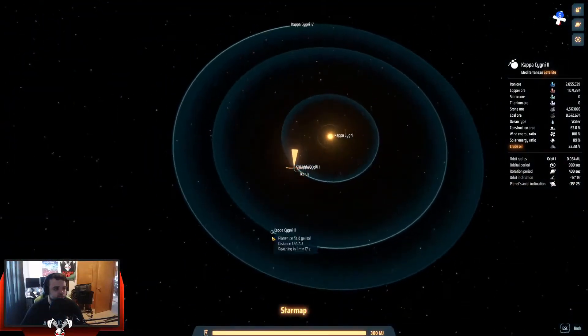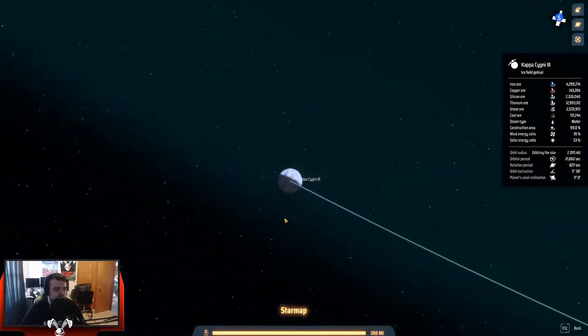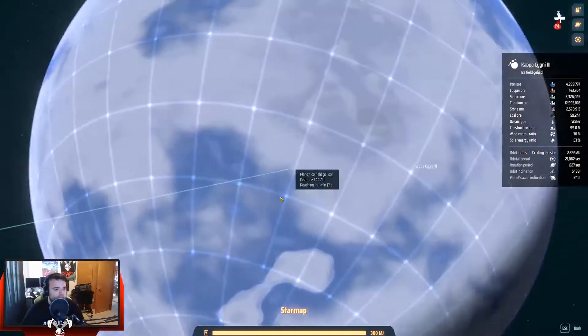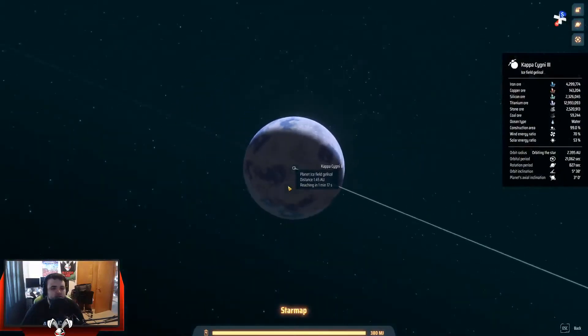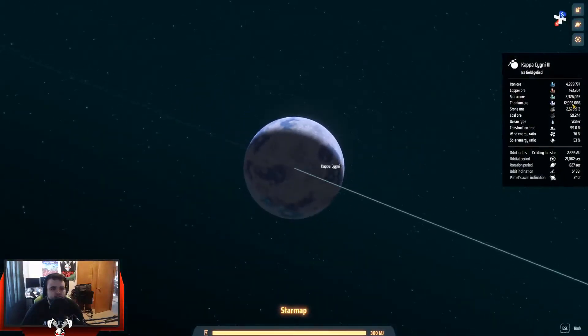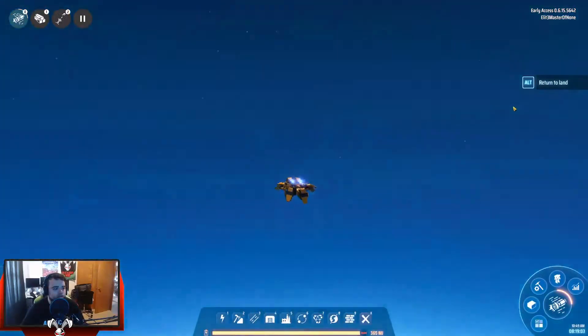Specifically we are headed to Kappa Signi 3 — that is our goal. We already have some stuff there but it doesn't want to load in because we're not on the planet. You can see the titanium ore going down, that is what we're currently mining. Let's go — got to get up into space.